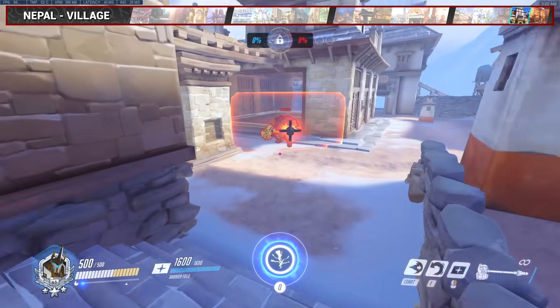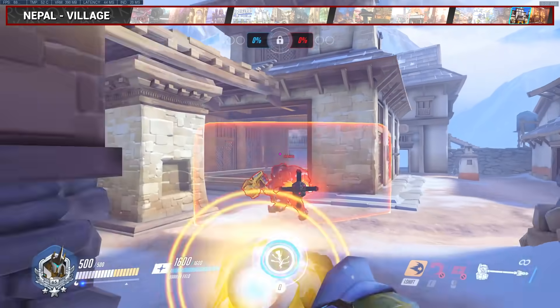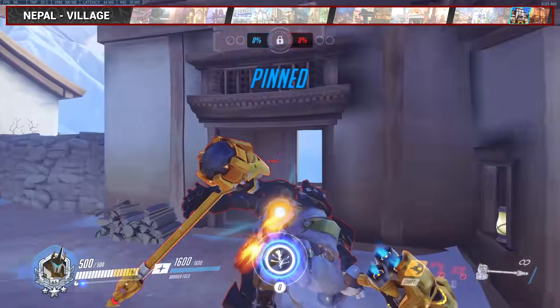On Village, you can start a charge close to the bottom of these stairs here in order to toss the enemy off the map. Nice and easy.